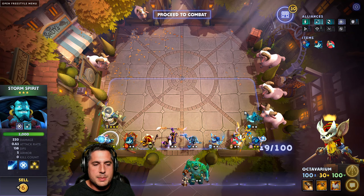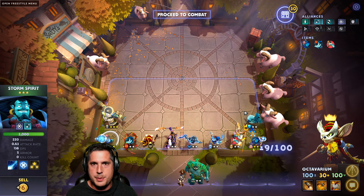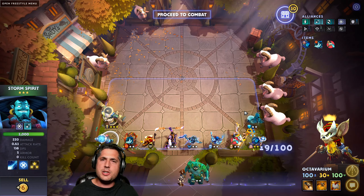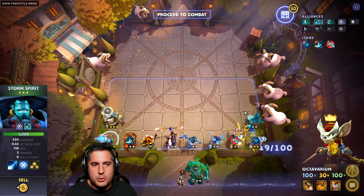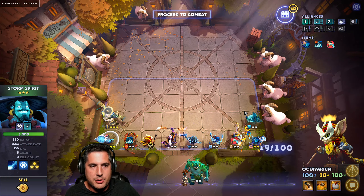Storm Spirit's new 3-star effect essentially makes it so that you want to 3-star Storm Spirit while going Spirits. Traditionally, you would actually lose a game by 3-starring Storm Spirit — you'd rather just have multiple Storm Spirits on the board so you can stack Delta Slams like crazy.